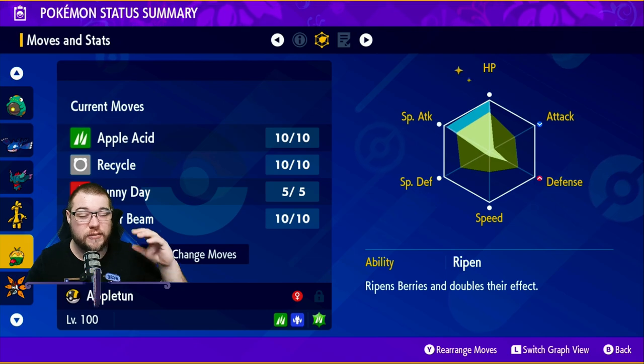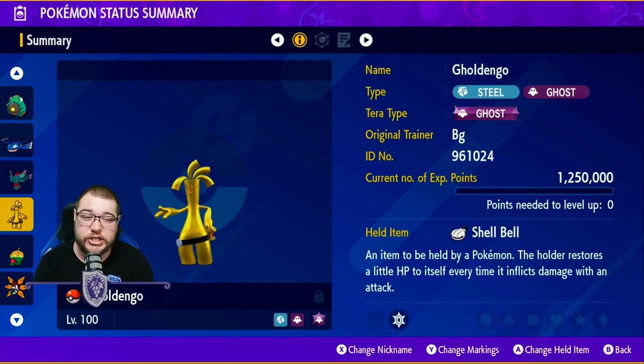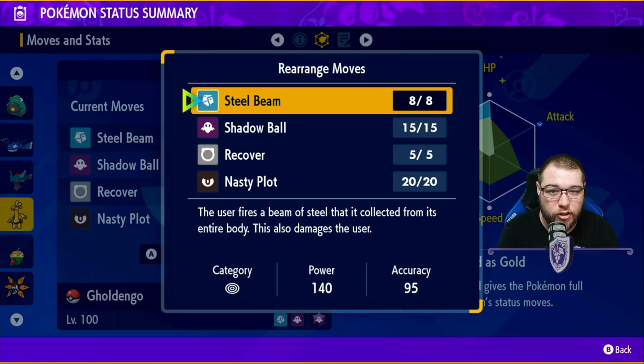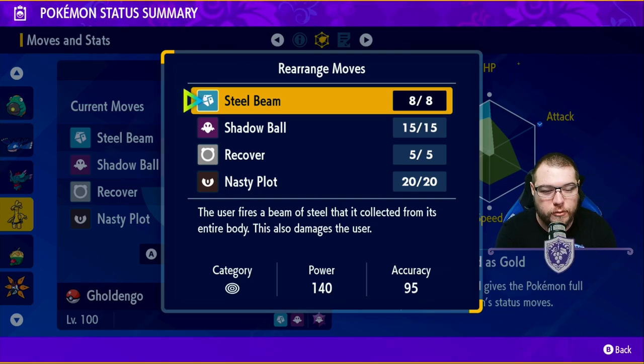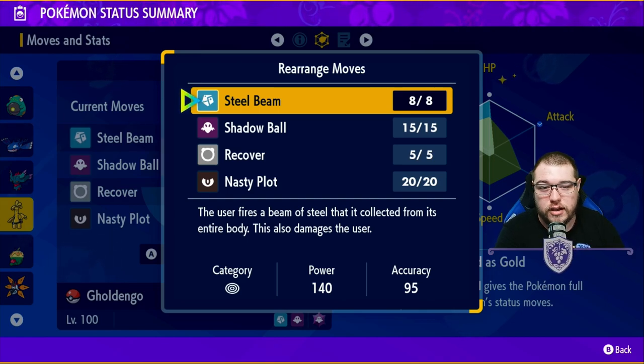Next up at number four is Gholdengo. He's a Steel/Ghost type and we're running a Shell Bell. For moves: Steel Beam, Shadow Ball, Recover, and Nasty Plot. Highly recommend Nasty Plotting all the way up to plus six Special Attack on a very heavy special attacker. Recover lets you heal up, Shadow Ball gives your STAB bonus, and Steel Beam is 140 base power — it does damage to yourself, but Shell Bell heals you up. With a plus six Nasty Plot you heal 100% and don't have to worry about the recoil.